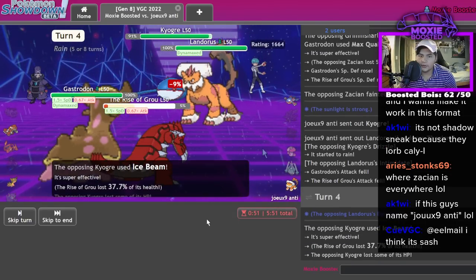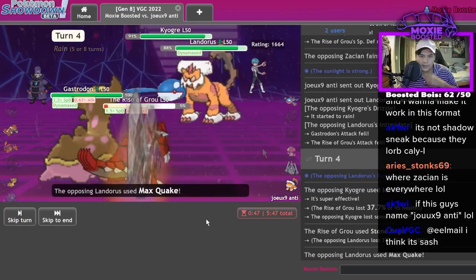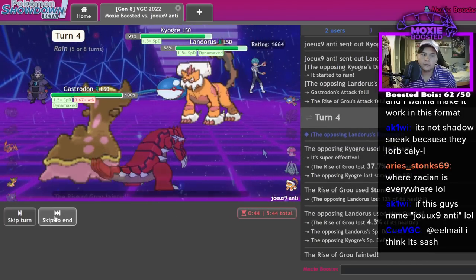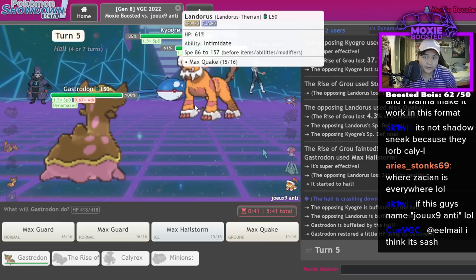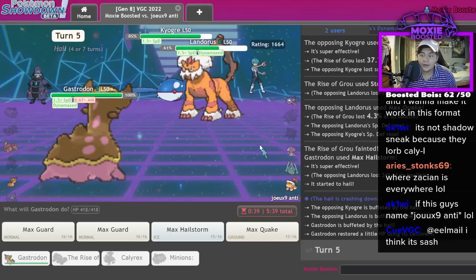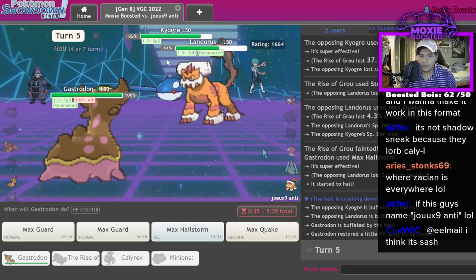Ice Beam — he goes for it, I live! I get my Stone Edge — this might do it. That did like nothing, what? That's AV — that's why I outsped, because it's AV. Oh wait, I might lose to this.